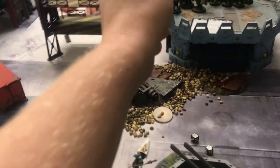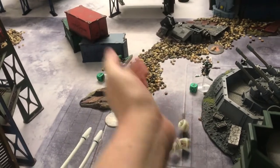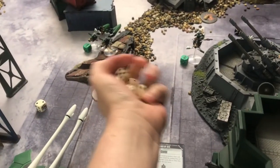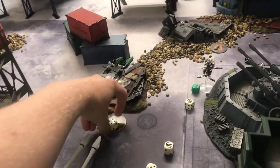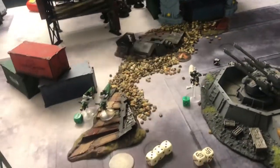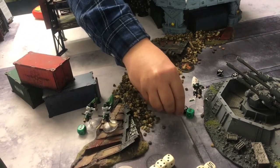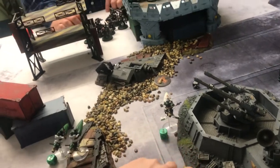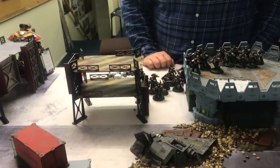Shuriken Cannons firing into the squad with the wounded guy — Aggressor on one. Roll the ones for Shuriken weapons. Looking good. These are not Doomed, so needing threes. Any sixes? Three armour saves at three-up, and three saves at six. All the armour saves go through — and two saves at minus three, needing sixes. Oh my God! I'll put that on a six. That was bad for me. I expected a bit more than that.